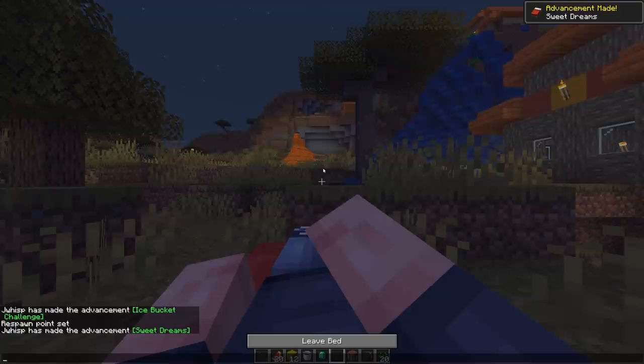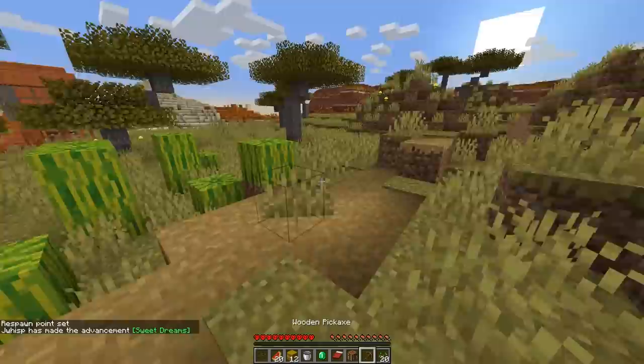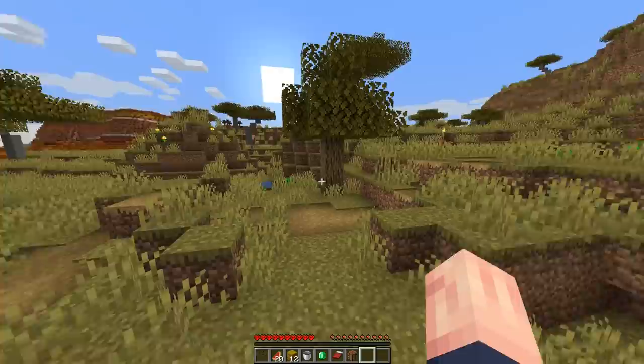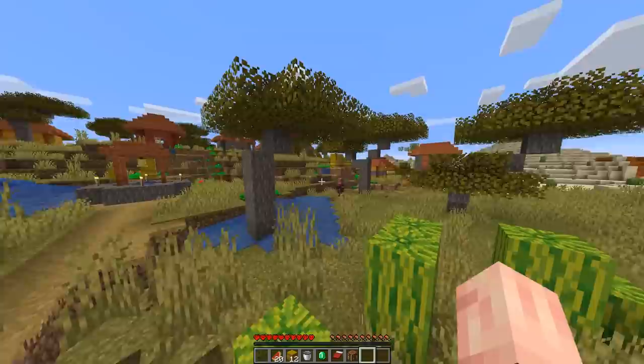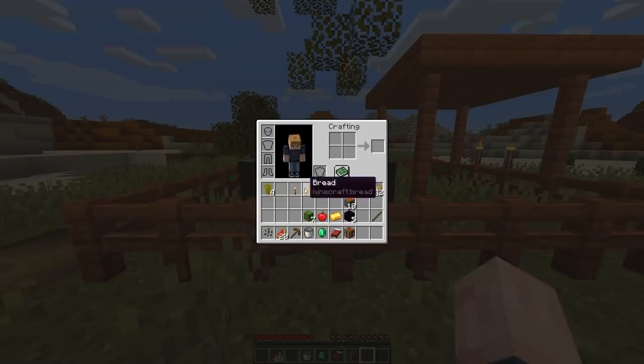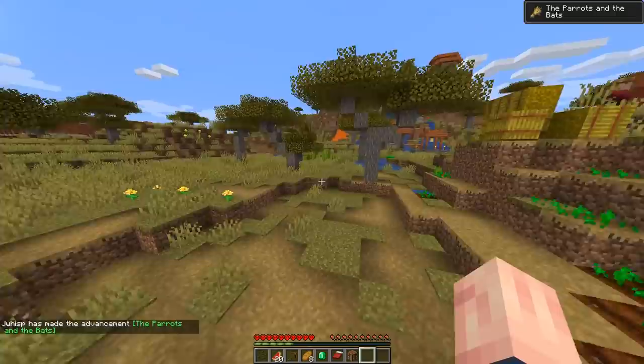It's turning nighttime, but thankfully we have beds so we can just easily sleep and make it daytime. I think we're going to be pretty set because I can get a stone pickaxe and then there's iron and I can get an iron one. That village is actually really close — I didn't realize how close it was. And another great part about this location is there are tons of animals around — tons of pigs, tons of sheep, and we actually have a pretty much pre-made cow farm. We can take the tons of wheat we'll have and start breeding cows. This is probably one of the best starts I've ever had in a let's play.